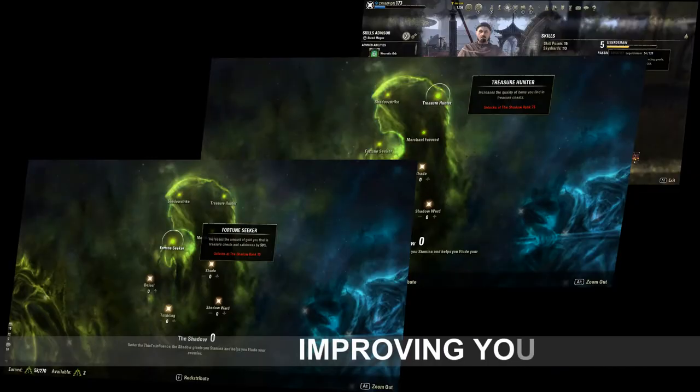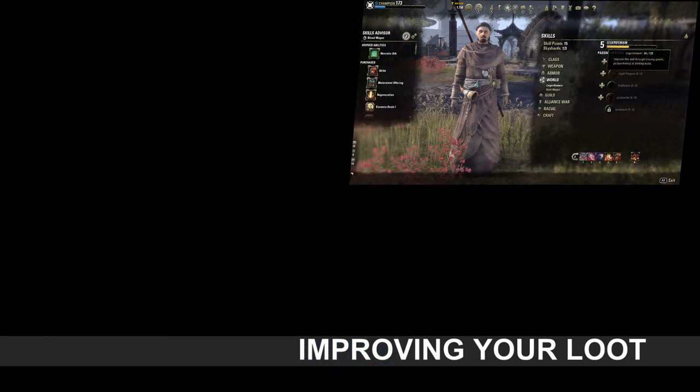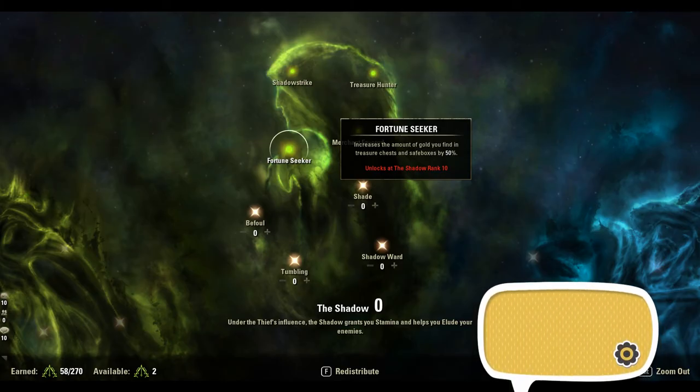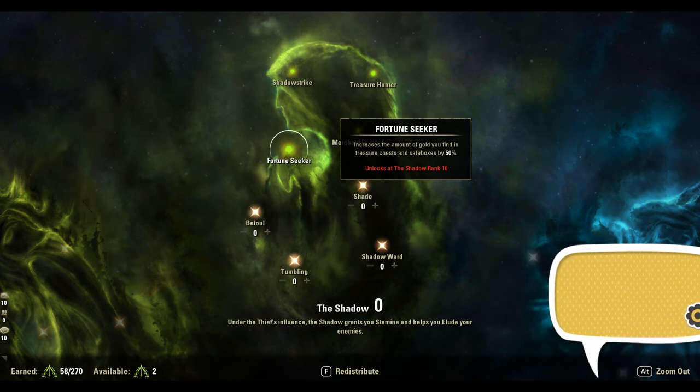Next, let's look at ways of improving your loot from chests and safe boxes. One way to improve the loot is through the Champion Points. Spending 10 points in the Shadow tree will unlock the Shadow Seeker passive, which will allow you to get 50% more gold from your chests and safe boxes.